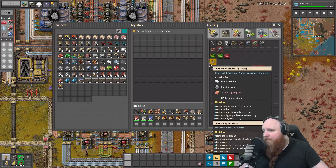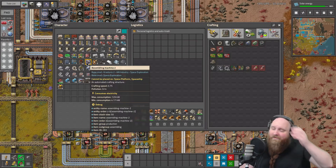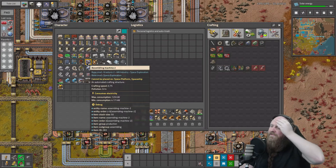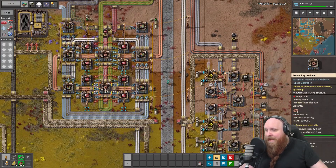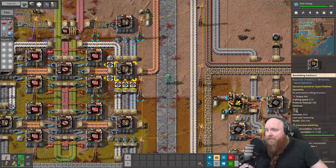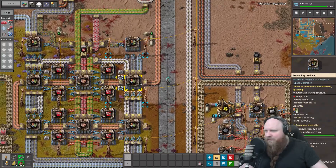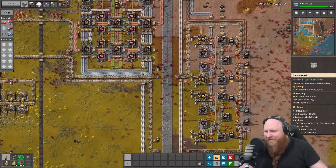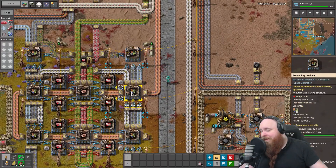We're probably going to make LDS at a rate of at least one per second, maybe two, which means we will be eating 10 to 20 plates of copper per second. A yellow belt holds 15 items per second so we're definitely going to consume that. If we have 10 of these machines we make 0.75 per second, which means 20 machines are actually going to consume a full yellow belt. I usually just assume these have a crafting speed of one — not because I'm not lazy, just because I'm lazy.